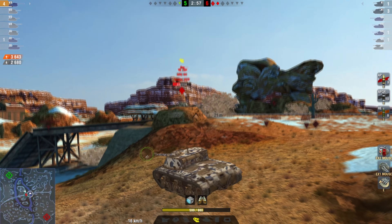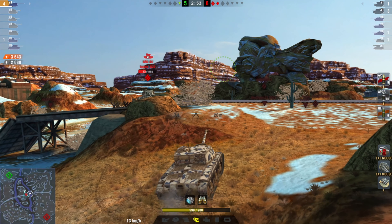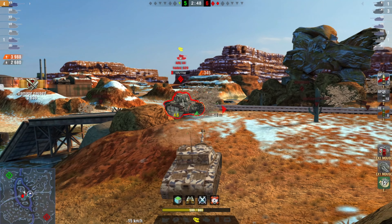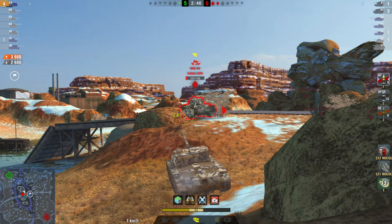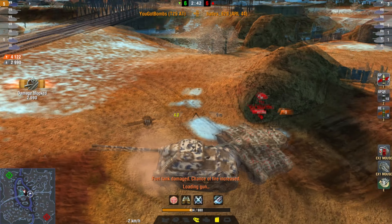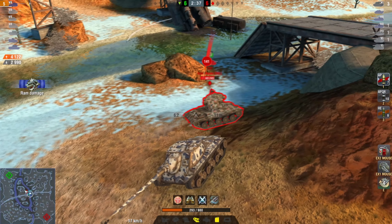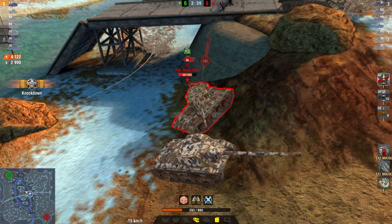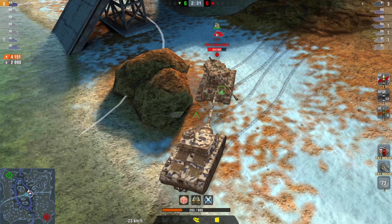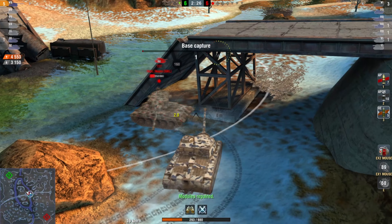YouGotBombs is playing this really nicely so far. He's angled up against the ARL, not sure which way the T-37 is going to come from. Now he knows — it's going to be on his right side. He's trying to bounce shots, and wisely takes out the ARL while only taking one shot. Now the second shot from the T-37 — he thought he was in trouble, but he jukes around and even has the forethought to switch to HE, making him basically a one-shot.